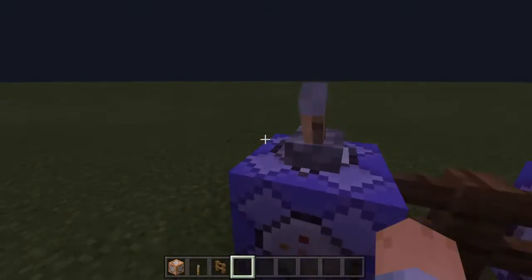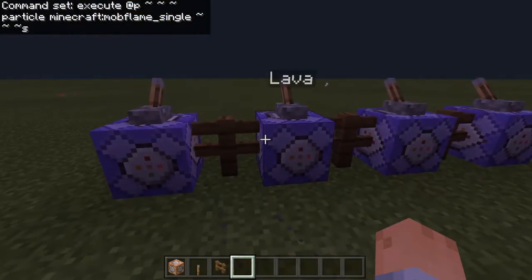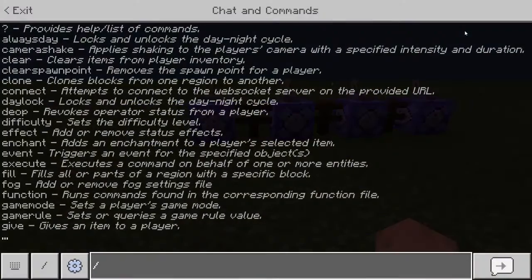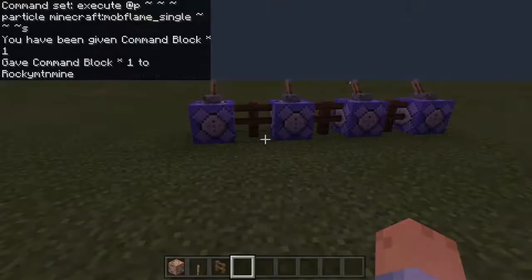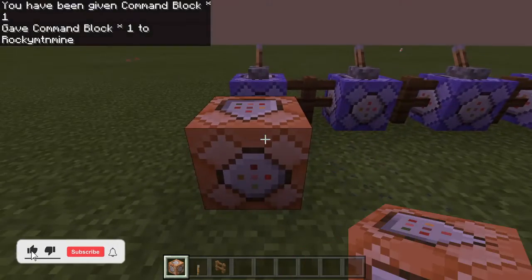All you have to do is get a command block, which is super easy and simple. You press slash in the chat and then type 'give @p command_block' and it should give you one command block just like this, and then you're going to place it.